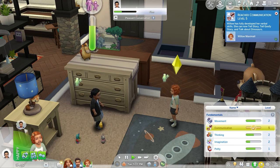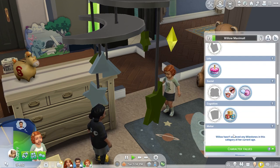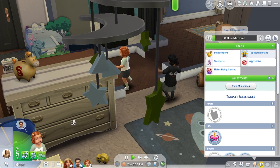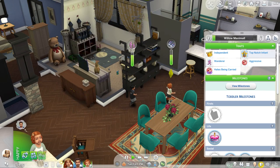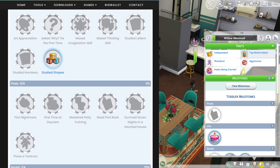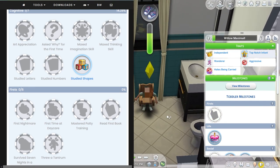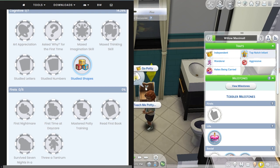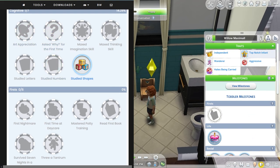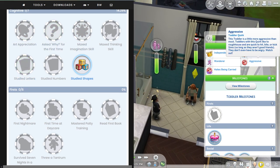There it is — we maxed our first skill in toddler episode one! Communication is maxed — that's so exciting and crazy to me. We got a milestone for 'max the communication skill.' We have 26 days left and we've already maxed a skill — I think the toddler phase is going to go a lot quicker than the infant phase. Meanwhile, Tala apparently follows Willow to the bathroom and watches her go potty — she's literally teaching her friend how to use the bathroom. Best friends for life!